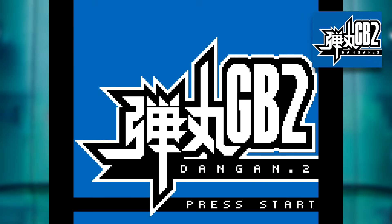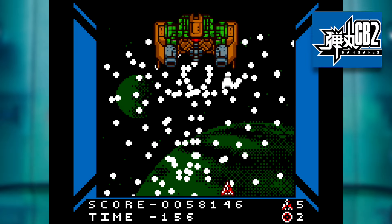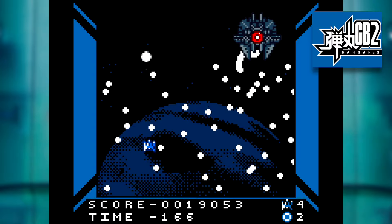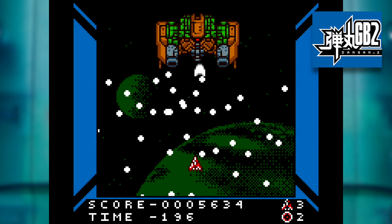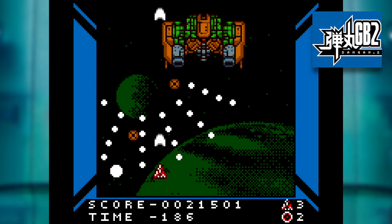Something Dangan GB2 brings over its predecessor is your choice of character. When starting a new game, you've got the choice of one of two pilots, each offering a different secondary weapon. Ali gives you the bombs seen in the previous game — when activated, they'll clear out all the bullets on screen, giving you a small respite from the chaos. Tally, the second pilot, gives you a shield, similar to what you get when you respawn after being killed. I thought this one was going to ease the challenge a bit, but I found when playing it didn't really help all that much — it just doesn't last long enough. Those precious few seconds when you have no bullets on screen after using a bomb matter more than you might think, so most of the footage you'll see here is me playing using Ali.